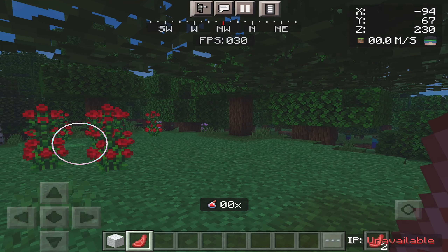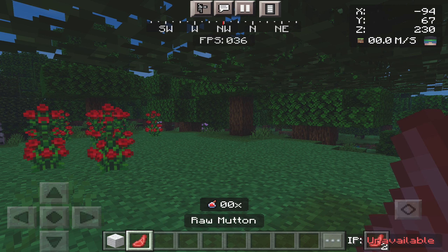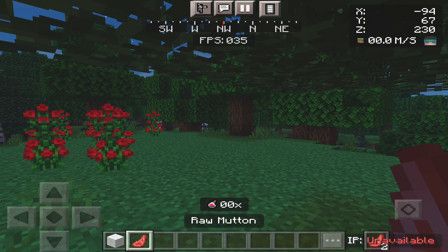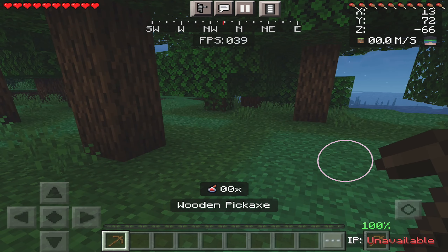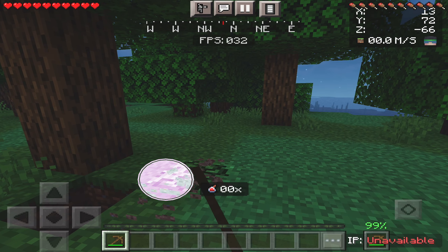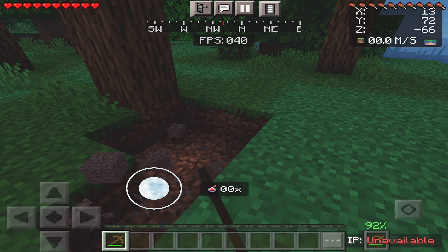Another feature you will have noticed is that once I have picked up an item, it shows it in the bottom right. As you can see, I've got two raw muttons in my inventory. As I'm in creative, you can't really see how much is in there unless I go into the menu. So it is a nice touch just to get that little bit more information on what's in your hand. This also displays the durability of your item. Mining away at some dirt, the durability of my pickaxe is going down.